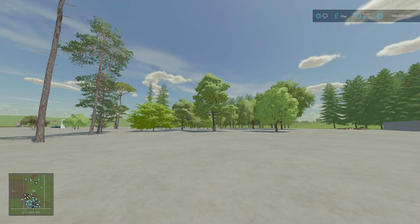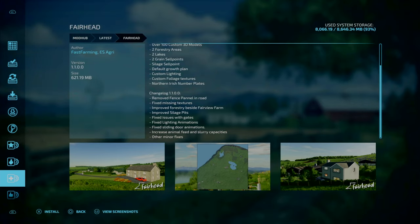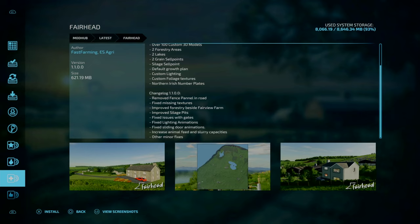I'll start off with going over some of the updates of the two maps, Fairhead and Fairland Countryside. Starting off with our updates, we've got update 1.1 to Fairhead. No new game save is required, and the changelog is as follows: remove fence panel in the roads, fix missing textures, improve forestry besides Fairview Farm, improve silage pits, fix issues with gates, fix lighting animations, fix side door animations, increase animal feed and storage capacity, and other fixes.